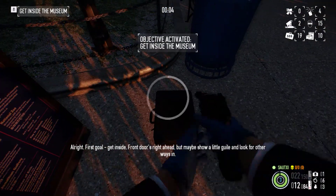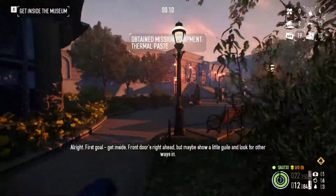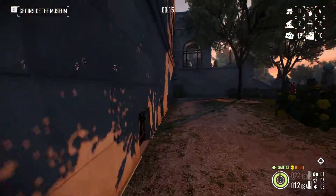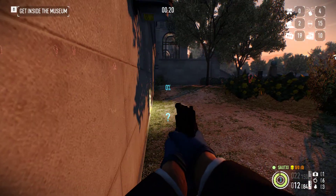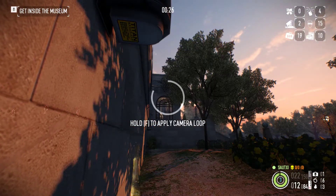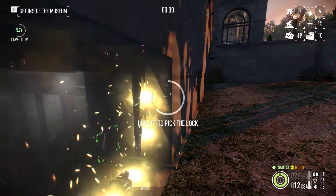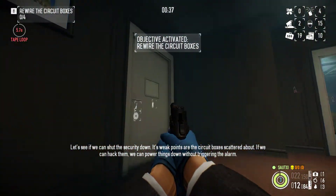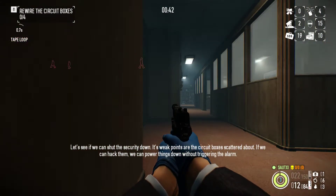Alright, first go — we'll get inside. Front door is right ahead, but maybe you should show a little guile and look for other ways in. Got a guard. Keep it low. Let's see if we can set the security down. Its weak points are the search boxes scattered about. If we can hack them, we can power things down without triggering the alarm.